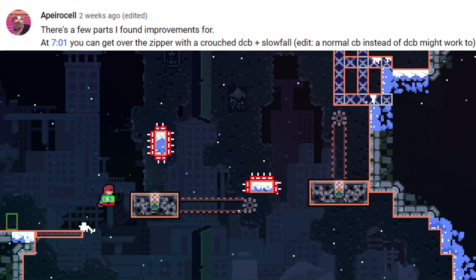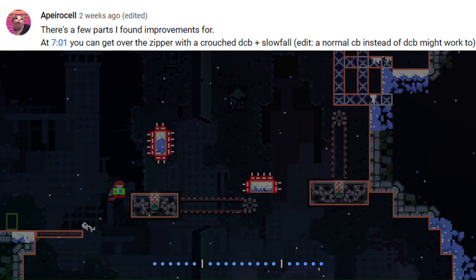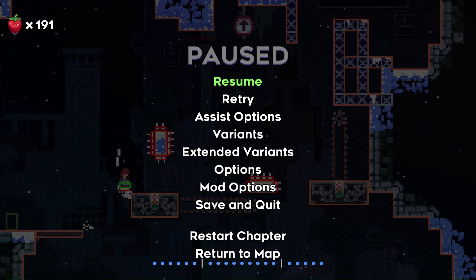Appear Self also told me that I can get past this Zipper without a Dash list using a Crouched Climb Jump off the side, or technically a Crouched Double Corner Boost plus Slow Fall. And after some pause buffering, yes we can. Though I should probably explain what that means, especially since I used a corner boost in the last video too, and never really explained what was happening.